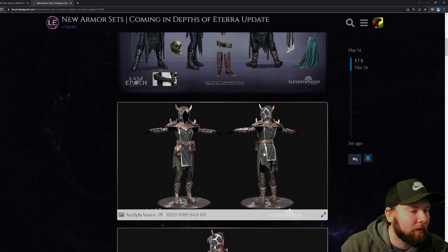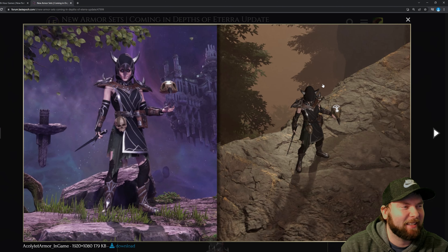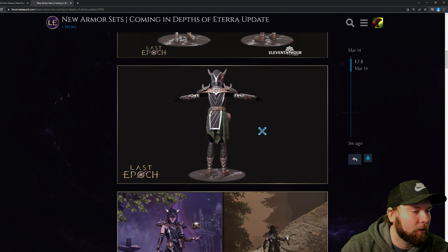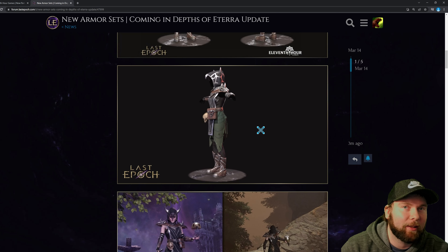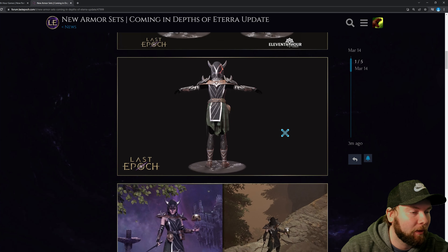And as we go down, here is your good old Acolyte set and as you can see it actually looks pretty good. I like it. I like the spikes or horns coming off and you can also see it has kind of that gothic look to it. Here is the rotating 3D model to get a good view of it the whole way around. This link will be in the description below so you can go and check these out for yourself.